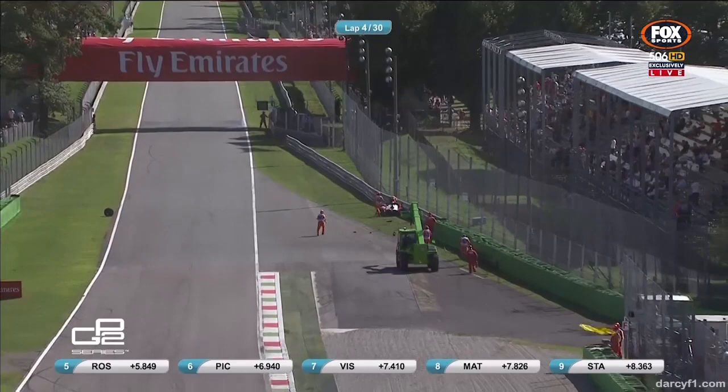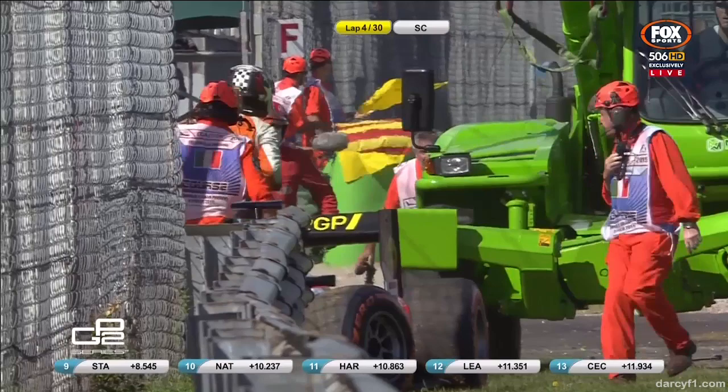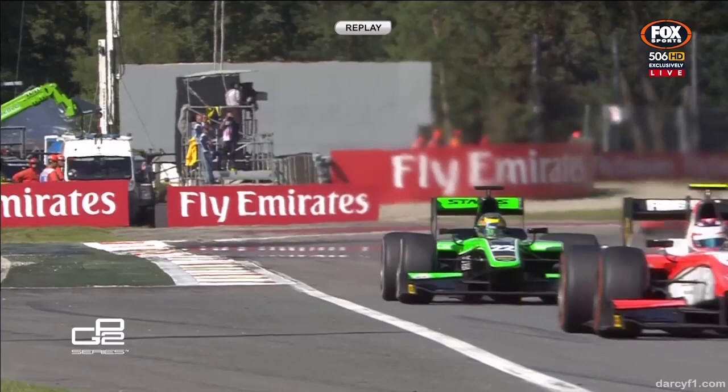They were very close indeed and we've got a car heavily in the wall on the exit of Ascari. It's one of the MP Motorsport cars and unfortunately Van Buren's GP2 debut goes no further than the fourth lap of the race. I think he was off the road on the first lap as well, and we have a safety car to neutralise the race.